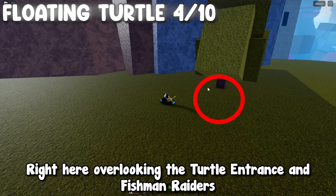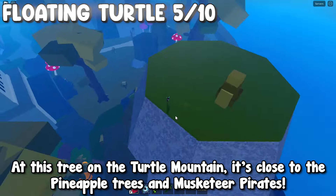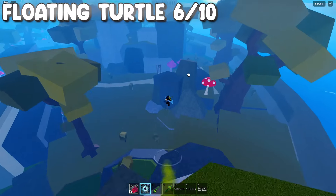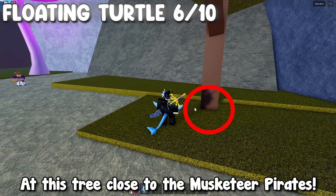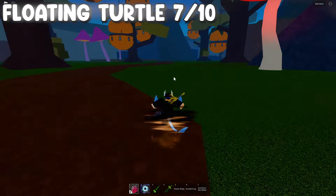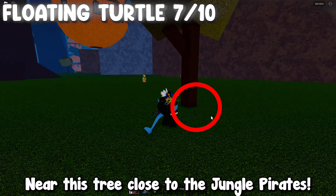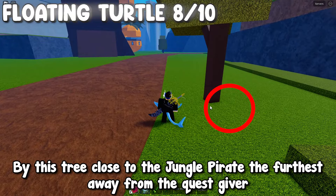Right here by the path, right here overlooking the turtle entrance and fishmen raiders, at this tree on the turtle mountain close to the pineapple trees and musketeer pirates. At this tree close to the musketeer pirates. Near this tree close to the jungle pirates. By this tree close to the jungle pirate the furthest away from the quest giver.